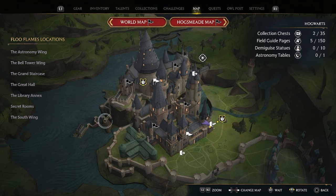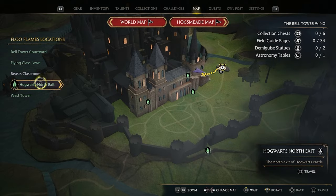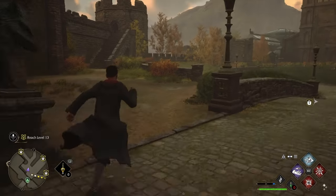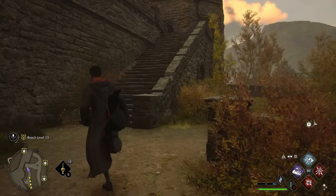And finally, for our eleventh chest, go to the bell tower wing yet again and go to the north exit for Hogwarts. From here head back into the castle, up the stairs on the left, and then inside the door you will find the last one in there.